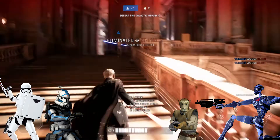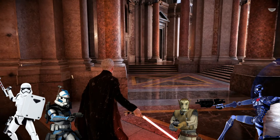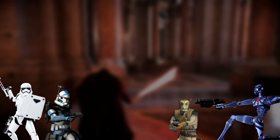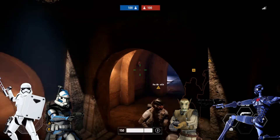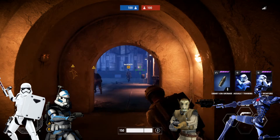The BX droid also wields a vibro-sword to excel in close-quarters combat. Using either the melee button or the Sinister Strikes ability — both have the same function — the BX droid can unleash up to three sword strikes in a row before requiring a brief cooldown. While the strikes don't deal much more damage than a regular trooper's melee, they are significantly faster, and the final strike is so powerful it will knock an enemy to the ground.